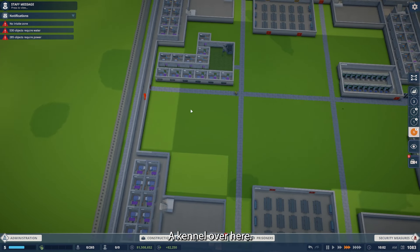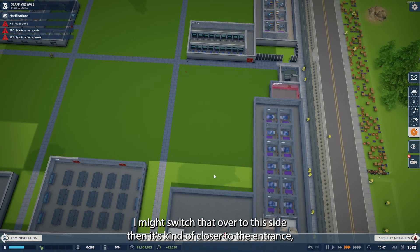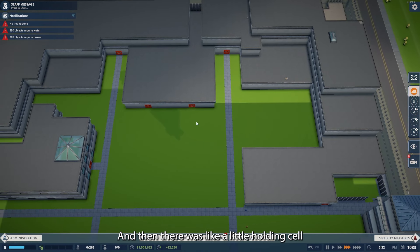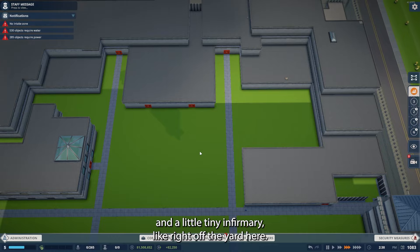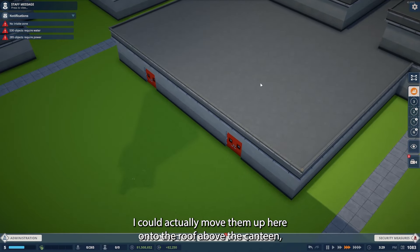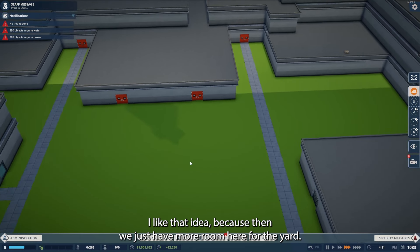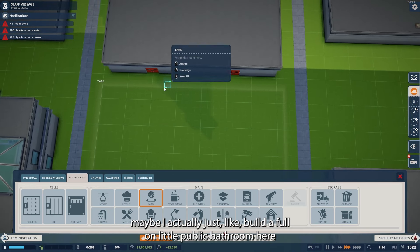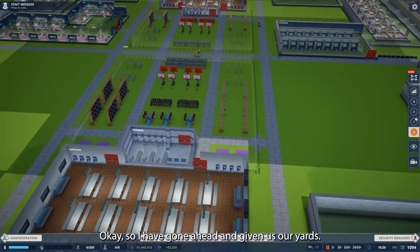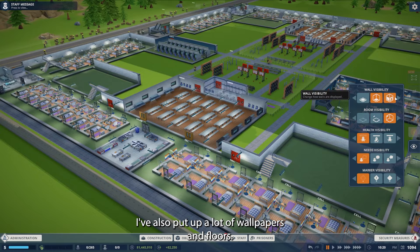We need a dog kennel over here and a kennel over here. There was some parole over here too, though I might switch that to the other side since it's closer to the entrance. We do need to build another staff room over here. Then there was a little holding cell and a tiny infirmary right off the yard. We might try to squeeze those in — actually, I could move them up here onto the roof above the canteen and have stairs going up. I like that idea because then we have more room for the yard. Maybe I'll build a full-on little public bathroom here — so they're getting an upgrade.